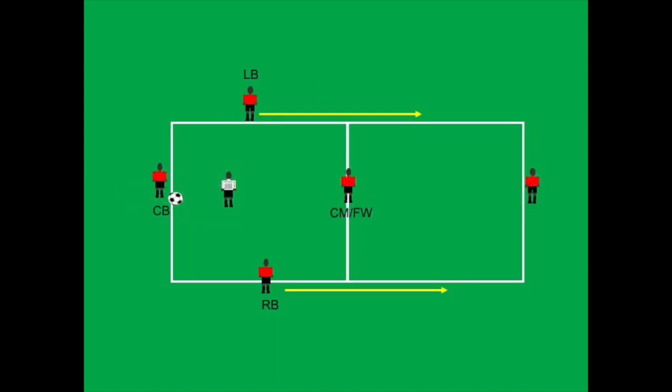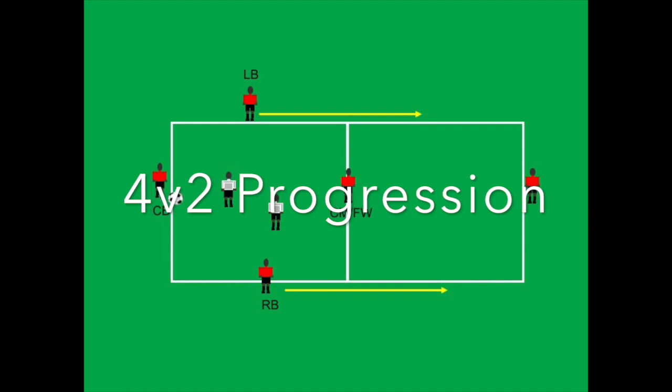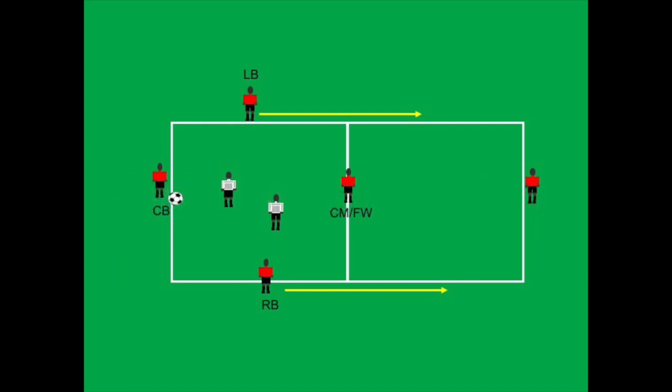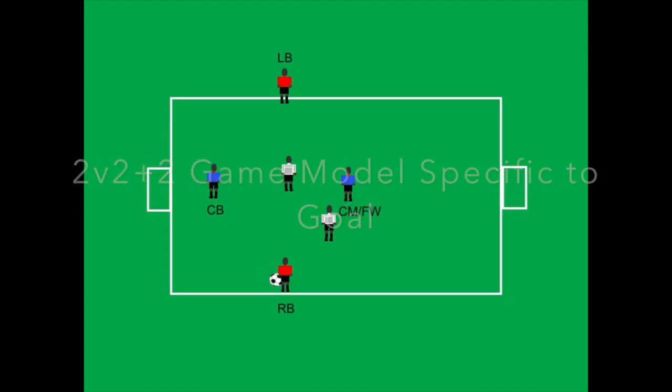The left and right back slide down after a set number of passes and move to the next grid. Now we progress that to two defenders in a sliding rondo. We conclude with a four versus two with goals.